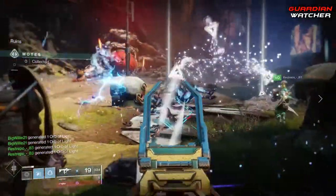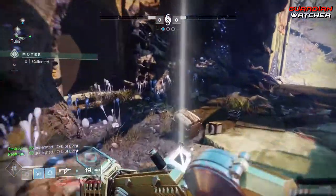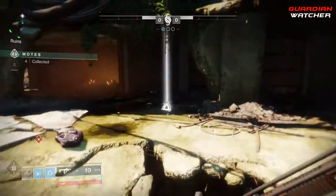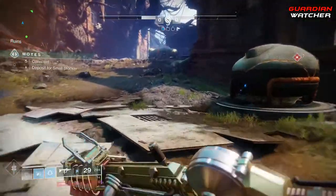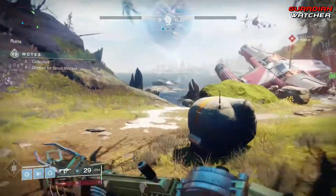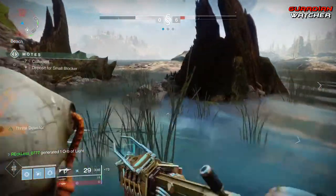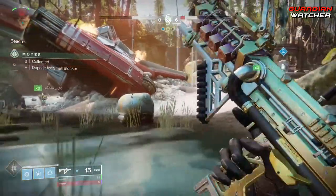Last but not least is the Hunter. The first exotic is the Gwisin Vest, an exotic chest piece that gives super energy for each Spectral Blades kill made before going into stealth. The 6th Coyote is another exotic chest piece which gives you an additional dodge. Oathkeeper are exotic gauntlets that make bows charge faster and allow hunters to hold the bow charge indefinitely. Shards of Galanor are also exotic gauntlets for Gunslingers — each hit or kill returns super energy after the super ends.